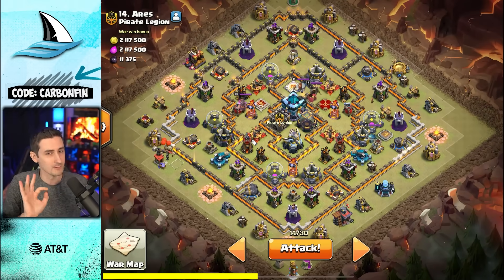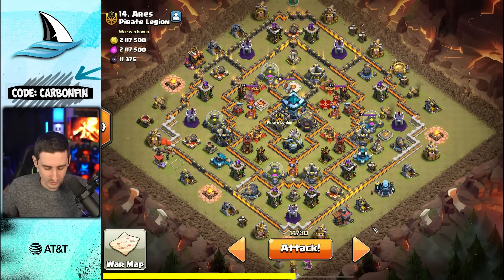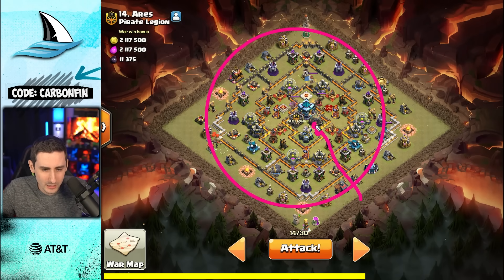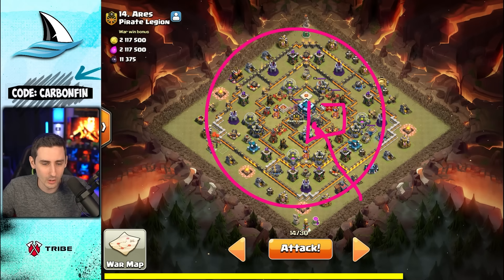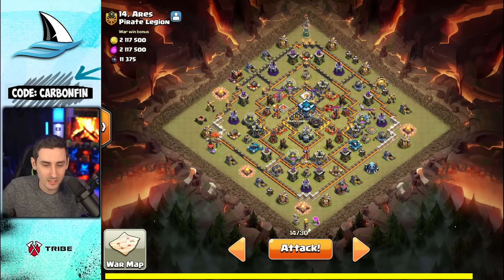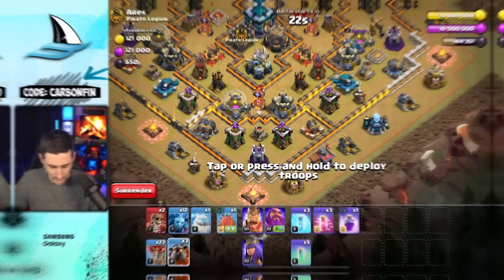We take a look at the CC — nothing, I'll take that. We want to send the Blimp in first. If I drop a circle on this base, I want to sneak the Blimp in right about here, maybe a little closer to that Town Hall. I can take out the Town Hall and all of this. Then we can send our heroes behind and maybe grab the Royal Champion. The Lalo can come over this way because the Blizzard can also kill the Queen. That's the plan — go all the way across with the Lava Hound.